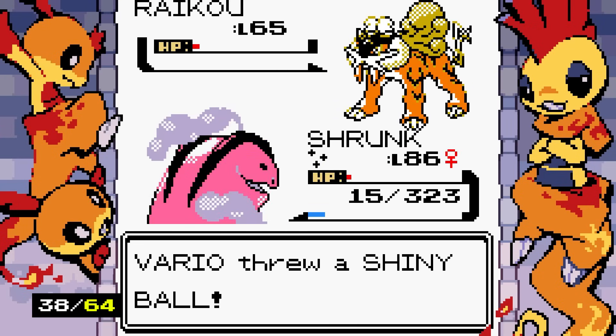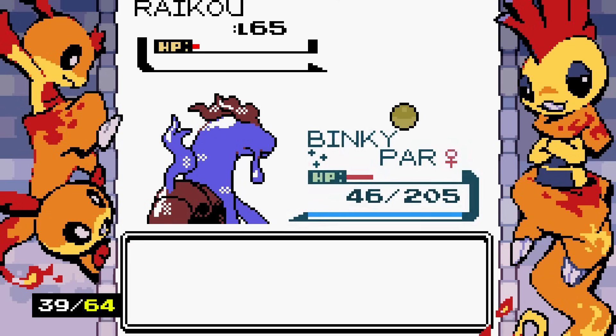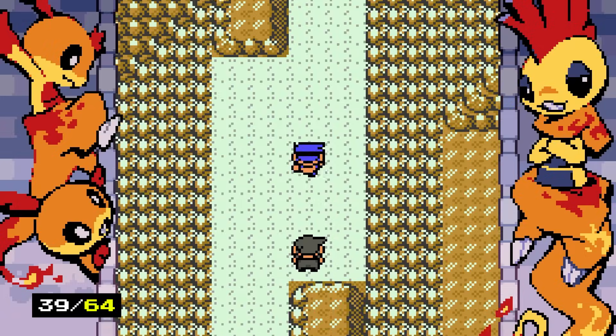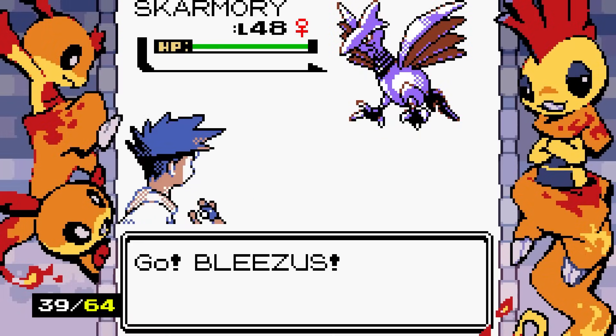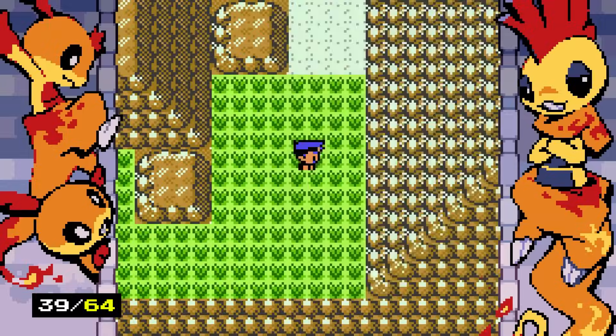Raikou gives us a hard time but we finally catch it — it's quite tough but fitting since it's a legendary. So how does Raikou make everything shiny? Maggie just says 'good luck' — that was it. We try the Master Lure and, contrary to what I hoped, it doesn't guarantee shiny Pokemon encounters.